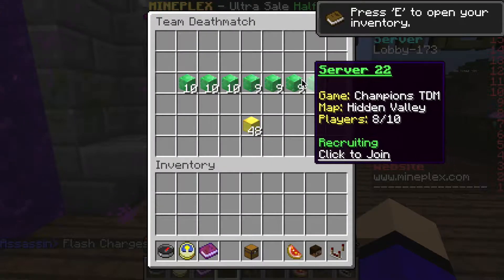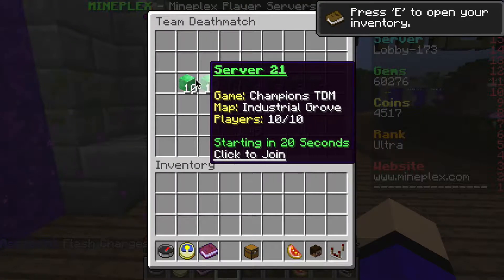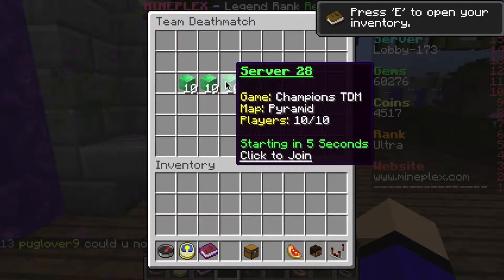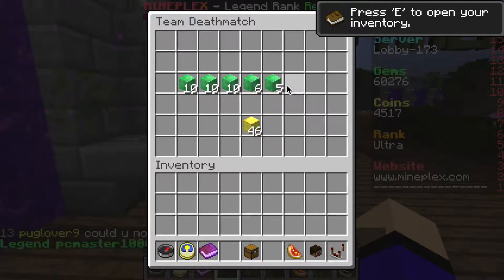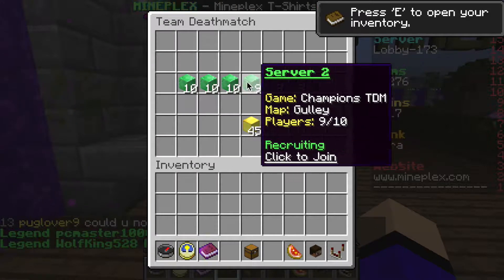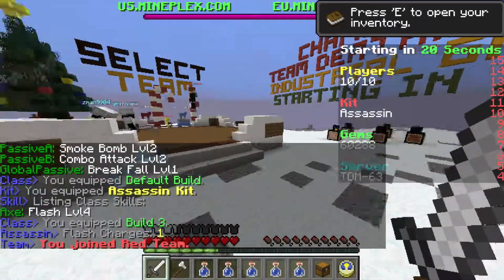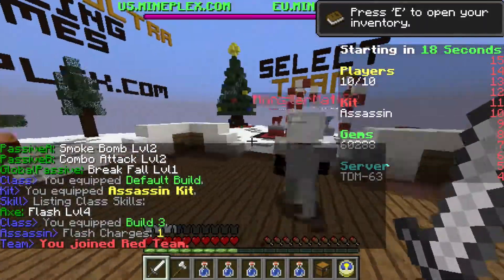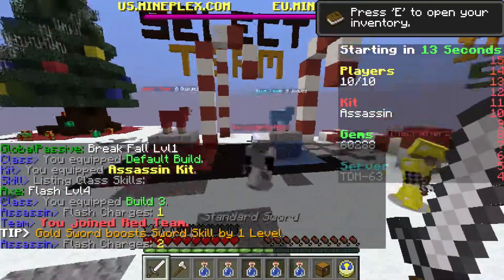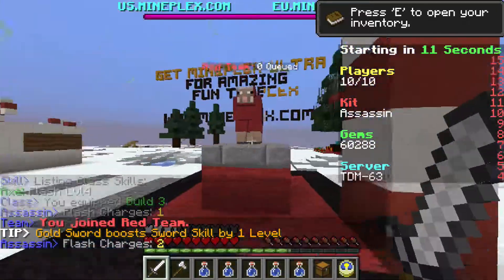So let's go into the game. It's on Industrial Grove. There's no games open right now. Okay, so I'm in the game, guys. And yeah, I have the right kit. I'm on red, okay.